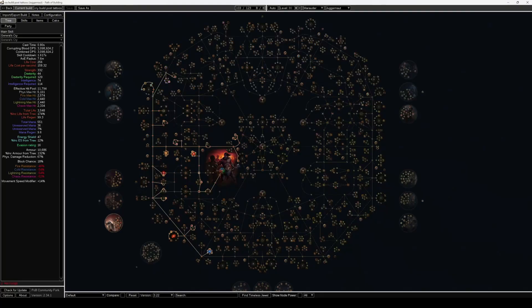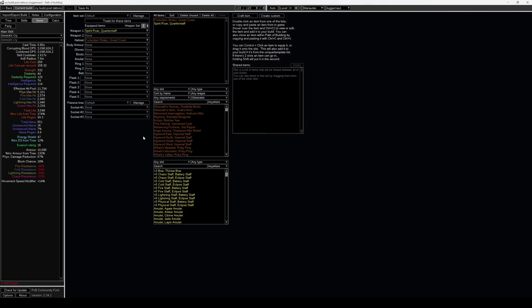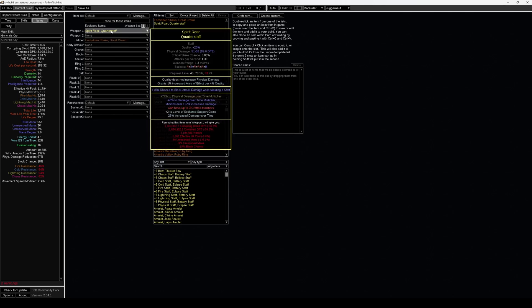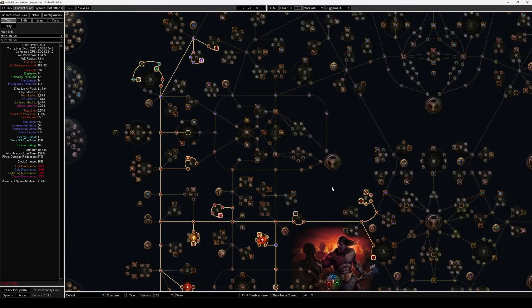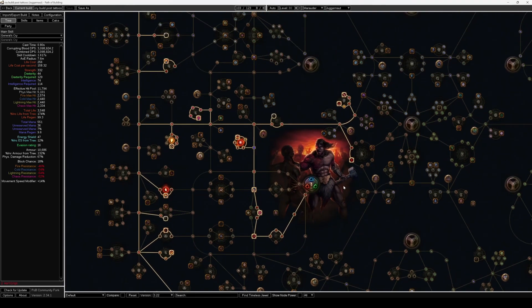Since Corrupting Cry has such high base damage and you really only need 2 to 5 million DPS to very smoothly clear any T16 map, here is a POB of a naked level 80 character with two items — one being a Fractured Staff that can be made for roughly 10 to 20 divines based on current market prices, and a Forbidden Shaco, which again can be 10 to 20 divines. These two items and a level 80 passive tree gives you 3 million DPS, which is more than enough to clear all content in the game outside of Ubers.